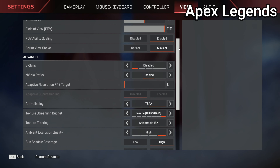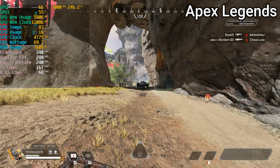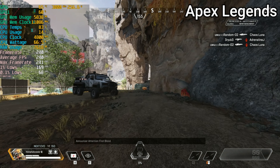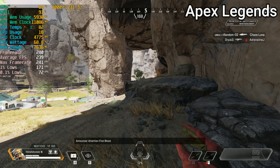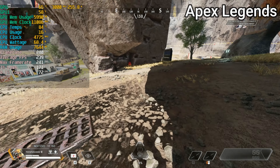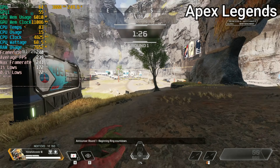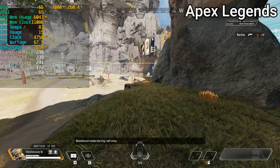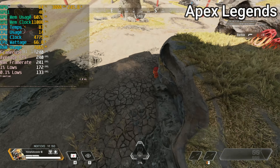Moving on to Apex, it's really important to mention that Apex has a hard cap at 240 FPS that you cannot remove through normal in-game settings. The reason I did this test is to demonstrate how easy it would be for the 7950X3D and the 4090 to achieve that 240 FPS. I've read that if you go above 240 with Apex through other means the game becomes choppy, so it runs perfectly smooth at 240 and uses about 50% of the RTX 4090.